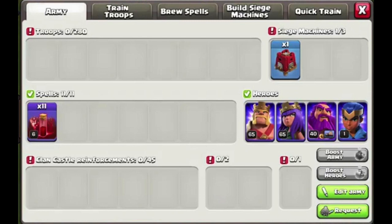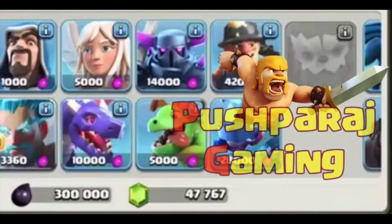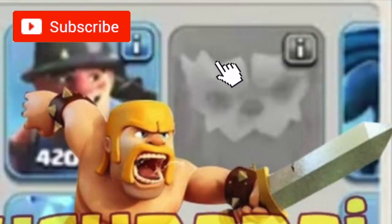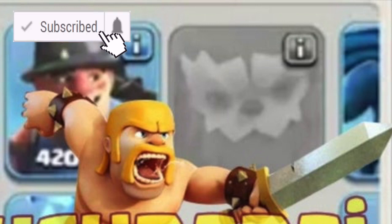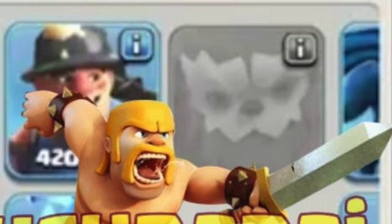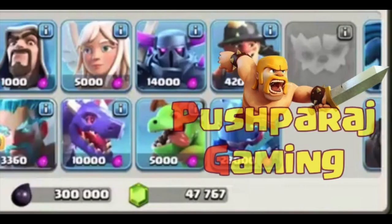Moving on to the next leak — in this image we can tell two things. The big one is a new troop visible to the right of the Miner. This appears to be a developer build so it's still grayed out and we don't know any details about what this troop will do. To me it looks like a dog or something with some kind of mask on it. We'll definitely be hearing more about it in the coming days.